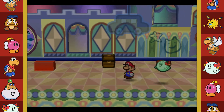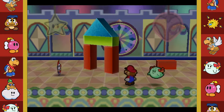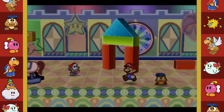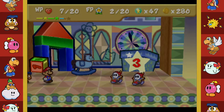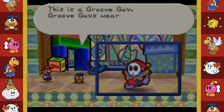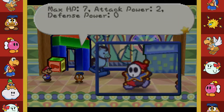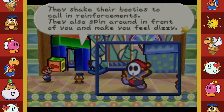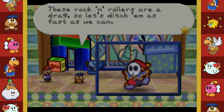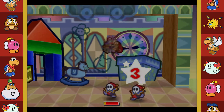Welcome back to Paper Mario! Last episode we entered Shy Guy's Toy Box and fought the Anti Guy - he nearly wrecked us but we won. Let's get Goombario back out here and continue. We've got a Groove Guy here. We have our Power Plus on now, so happy about that. Groove Guys wear weird stage clothes - max HP 7, attack power 2. They shake their booties to call reinforcements and spin to make you dizzy. Let's ditch them fast!